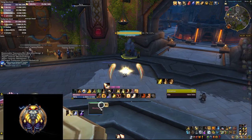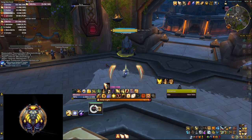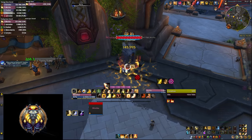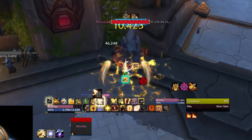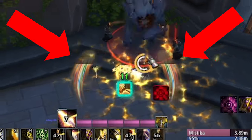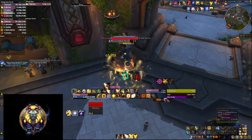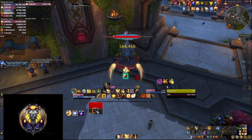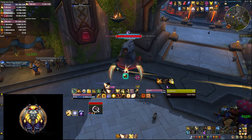Another important proc to track is your Infusion of Light, as consuming these not only benefits you but also lowers the cooldown of your Holy Armaments. The WeakAura in the bundle gives you a visual around your character for both Infusion of Light procs, which fade away as the timer slowly expires so you know how much time you have to consume them before they're gone.